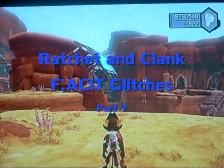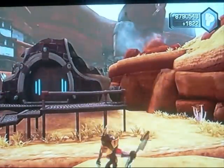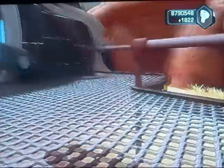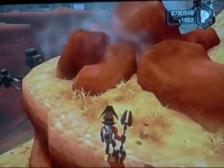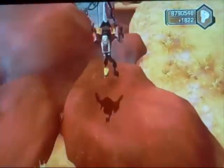Alright, I'm here with part 7 and I am at the Krell Canyon. I'm going to show you this little glitch I found months ago, somewhere near January 2011. What you do is get over here, jump up, keep walking, hold R2, and keep pressing X until he high jumps, then X and strike and you're on top of this area.